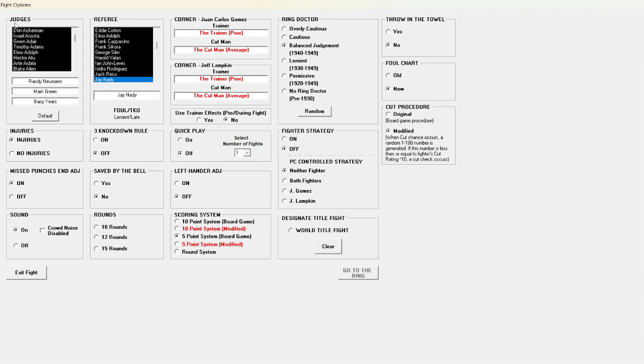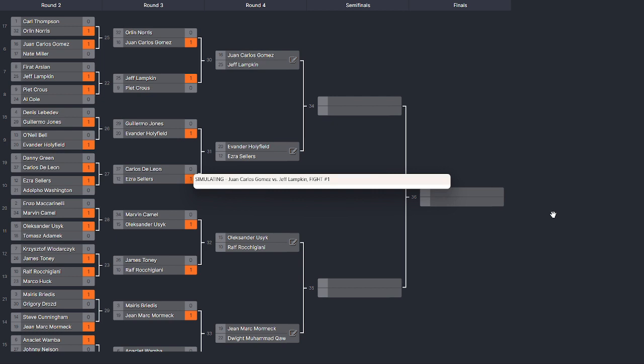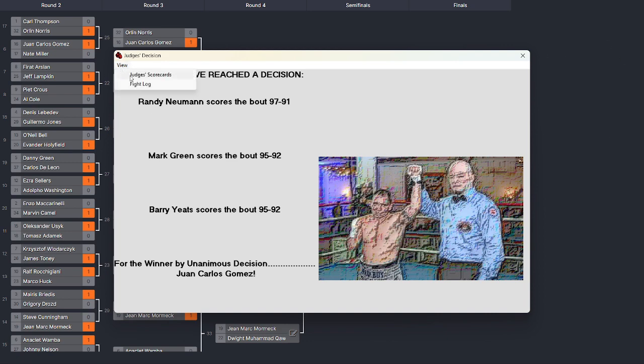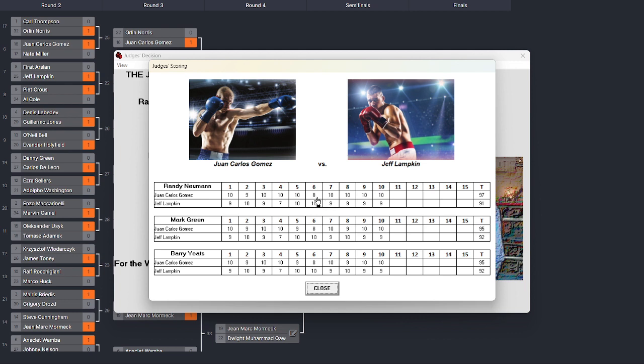I don't like to play with injuries, I don't use the missed punches, I adjust the endurance, set it to 10 rounds, leave the three knockdown rule off, no saved by the bell, quick play - and then just sim it. Looks like it went the distance. 97-91, 95-92. 95-92 for the winner, Juan Carlos Gomez. We really didn't expect anything different there. Looks like Lampkin might have had a knockdown of Gomez in the sixth.